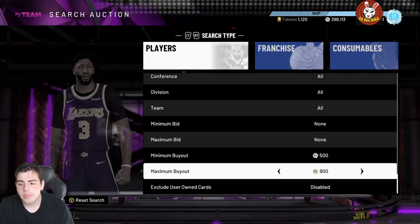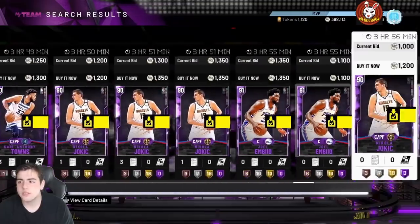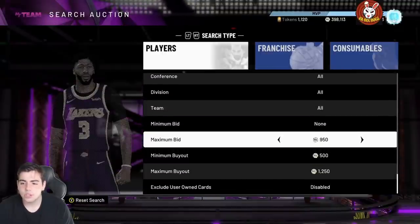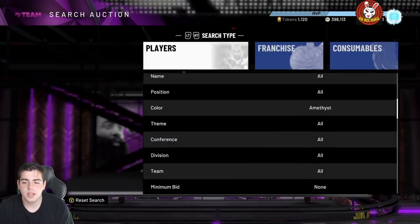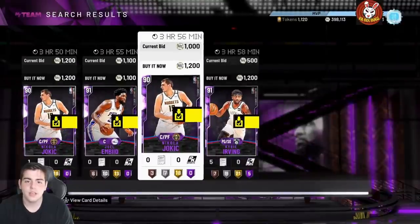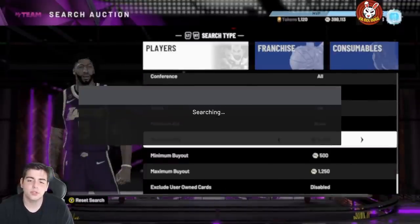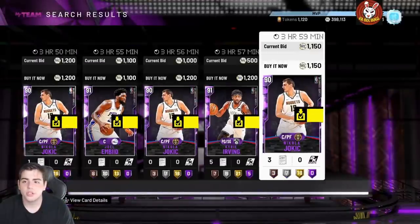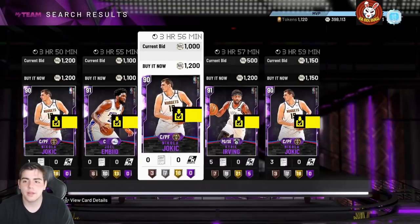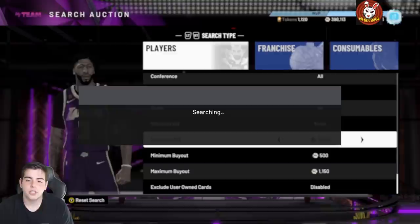Let's get into the next filter with low MT — this is going to be the amethyst filter. This filter is so good because it's simple: you can get snipes every single time you refresh. It's easy, it's money. Just put your maximum bid over the price and you can get so many snipes. That card could sell for 1,500 to make 200 MT quick, and that Kyrie could sell for around 1,700 making you a thousand MT in one second. For people with low MT, the competition isn't that high — it's actually pretty easy to snipe here.